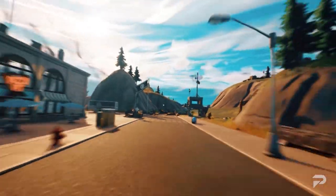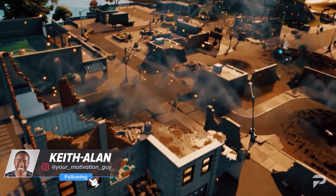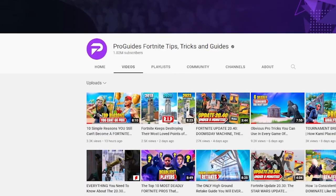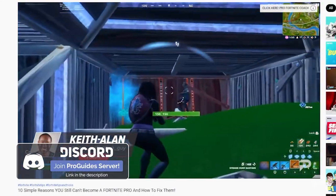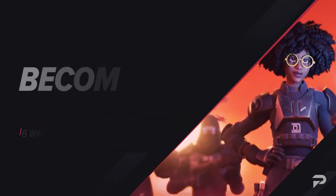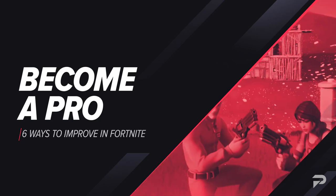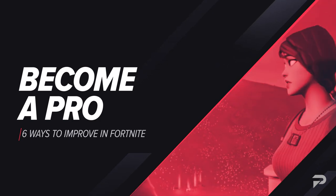I'm pumped up and so excited. Since we recently made a video going over the things that may be holding you back from becoming a pro, we want to show you guys the most efficient methods of practice to overcome those roadblocks and make it to the next level. You've got to believe in yourself — if you don't believe in yourself, nobody will. Today we're going to give you six ways to improve your Fortnite skills quickly so you can become a pro player.